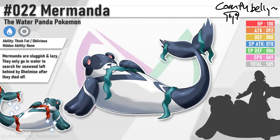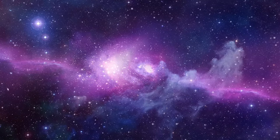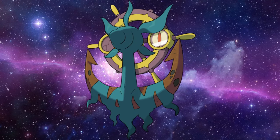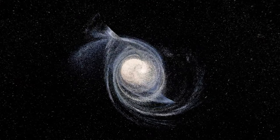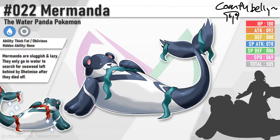This is Murmanda, the water panda Pokemon, with his name coming from Mermaid and Panda. Murmanda are sluggish and lazy. They only go in the water to search for seaweed left by Delmice after they died off. Murmanda, like its pre-evolution, will keep the water normal typing and its abilities. This thick boy's dex entry references the extinction of Delmice in the region of Romeda. Delmice were brought here during the collision — an incident that will be explained in a future episode — arriving here in Romeda from Alola. And Murmanda, being big and cute, are actually pretty scary predators when they enjoy how you taste.